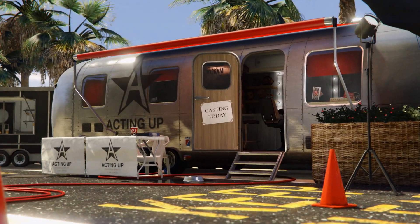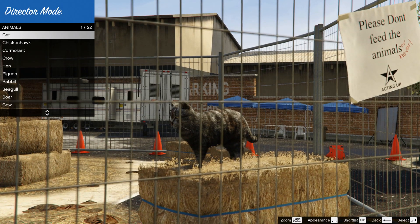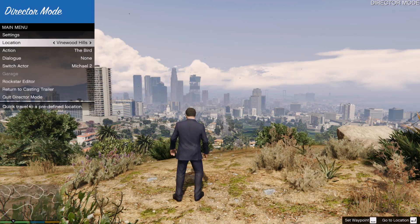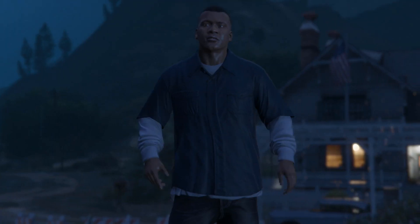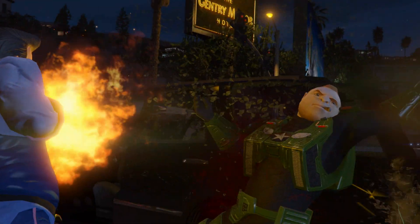Select a GTA Story Mode character, your favorite four-legged beast, or even a bird. Set the location, time of day, weather patterns, or gameplay modifications like explosive punches or low gravity.